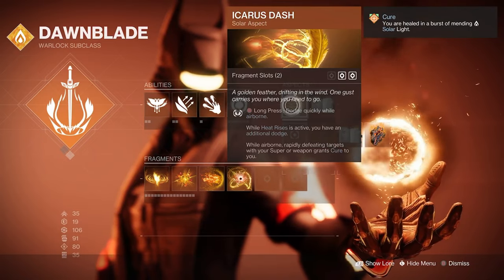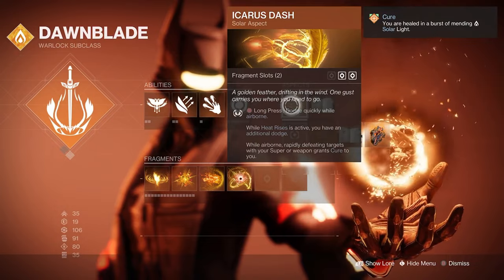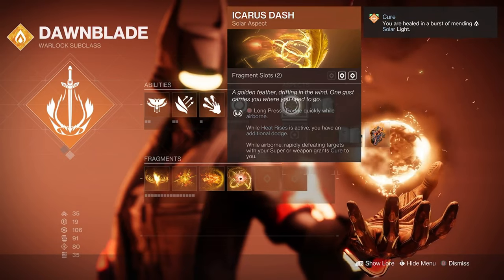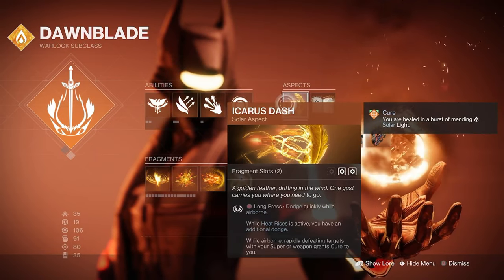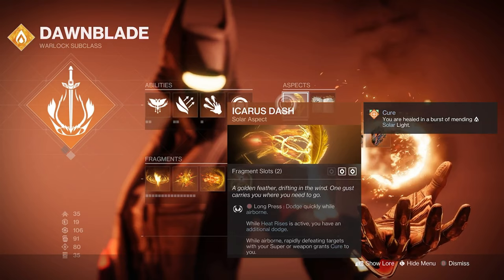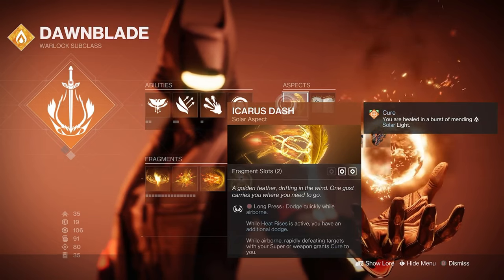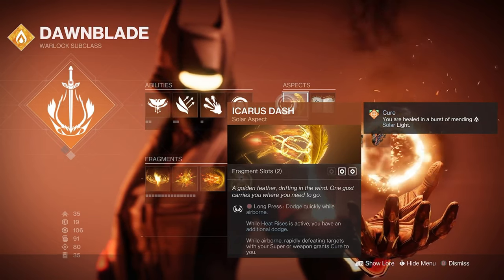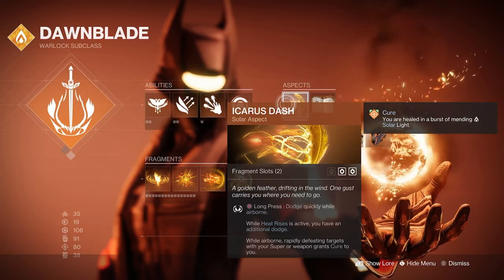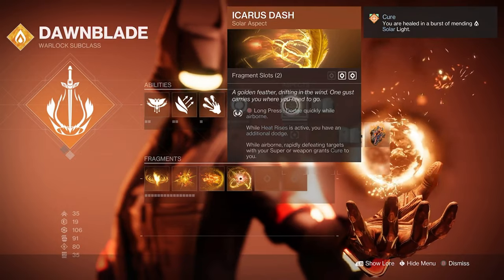While you're in the air, you can dash right, left, backwards, and even forwards. It's a very good way to maneuver around, especially in PvP — to dodge snipers, get around a corner, or get into the fight quicker. Icarus Dash gives you access to a crazy dodge, making you very hard to shoot and extremely mobile in the air, which is important for warlocks since their jump is a glide. It can really increase your survivability in a lot of PvP situations. Also, while Heat Rises is active, you gain an additional dodge.